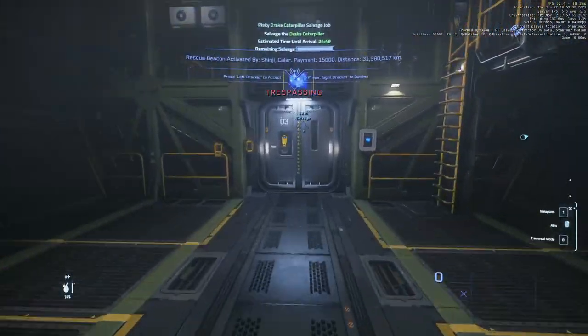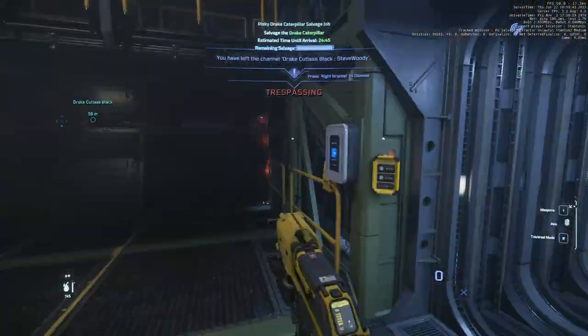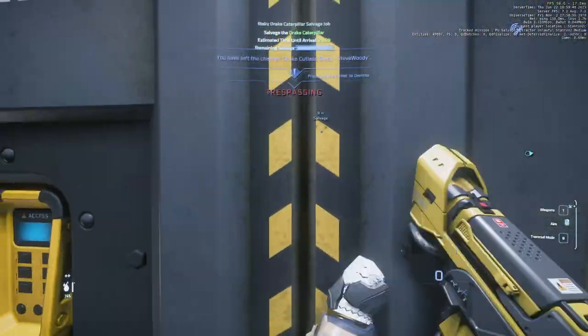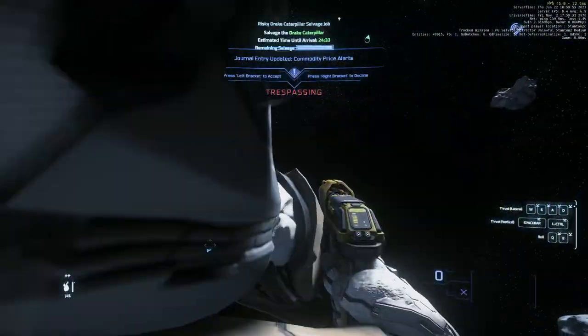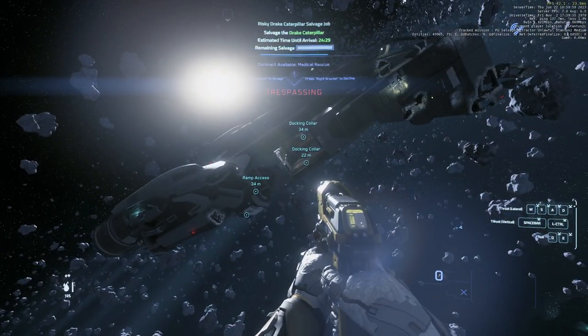This looks like it's going to be the same — no boxes. Worst case, you come in the back door and run back through. This is the third Caterpillar I've had during this run with nothing on it. Unfortunately this happens — just have to take the 30k loss and move on. We're not going to waste our time stripping anything on this ship.